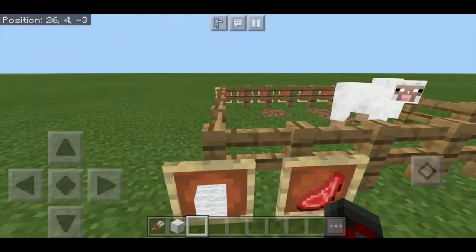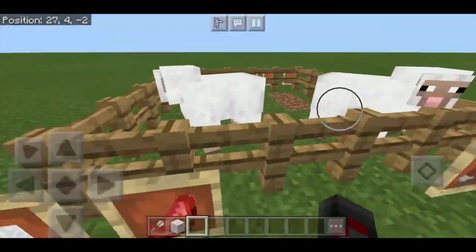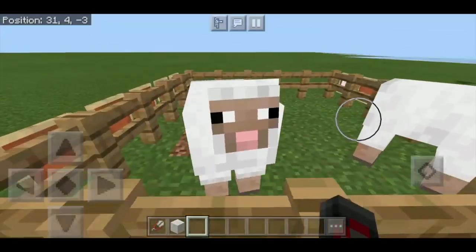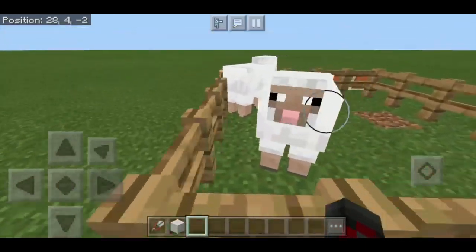Hello everybody, today I'm back with another Minecraft video and today I'm going to do the mob tutorial, specifically covering the sheep. So let's get right into it. A sheep has four hearts or eight health points. For reference, a player has 10 hearts and 20 health points, so a sheep has much less.